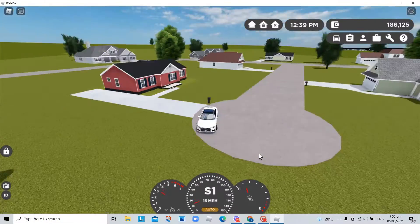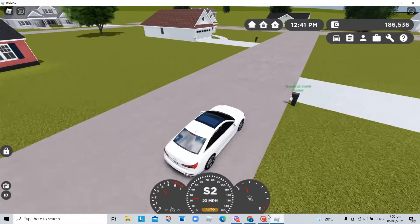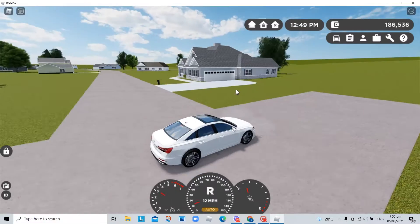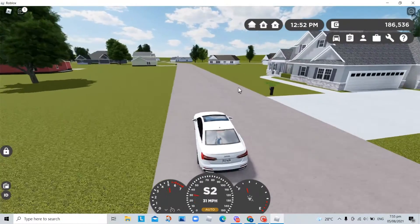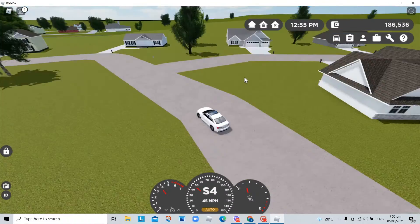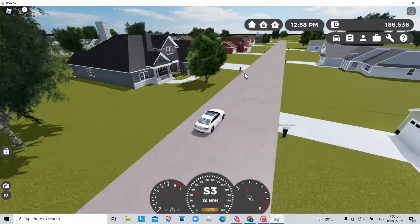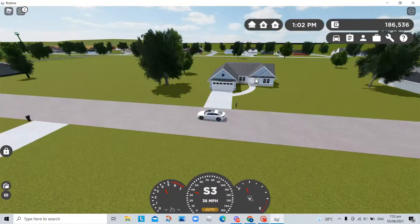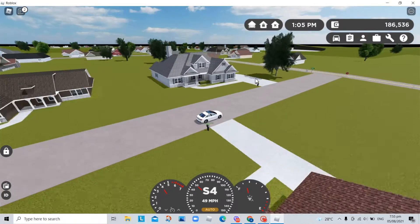Okay, this one is just a circle — you just have to turn around. So another mansion is right in here. Right there. And this is another mansion. This is a ghost town. And there's another mansion here.